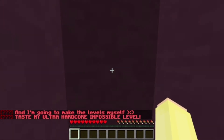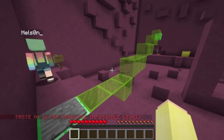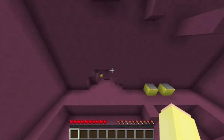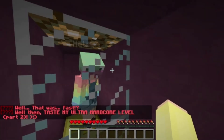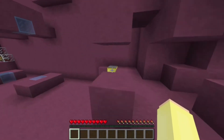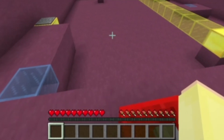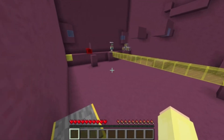Taste my ultra hardcore impossible level. This looks really complicated but it's actually not. Is it? No, it's not. The cake. Nothing here. That's his secret. Super difficult impossible level mode. You know — I will. Taste my ultra hardcore level part 2. It's the same level. There's so much among us. Why did you have to say that? To-do list: eat cakes, hack this world, fix red laser. So it looks like we're dealing with a toddler. This button doesn't work. Red lasers are broken.